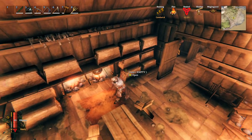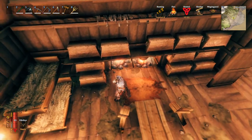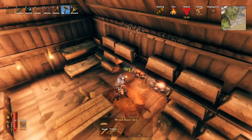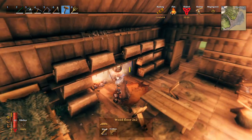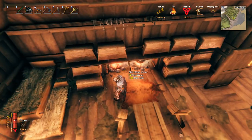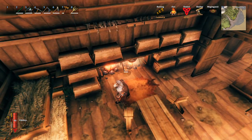Here's a trick for campfires. You need to have them on the ground, but once you put them on the ground, you can then place a floor under them like that, and you can see that now it looks like you have a campfire inside the base.